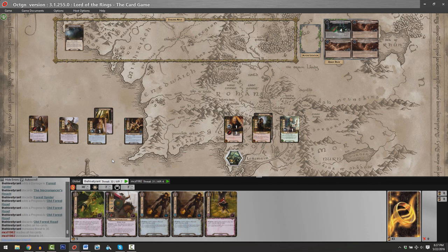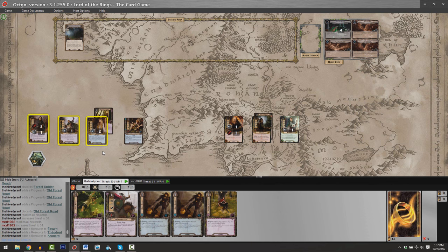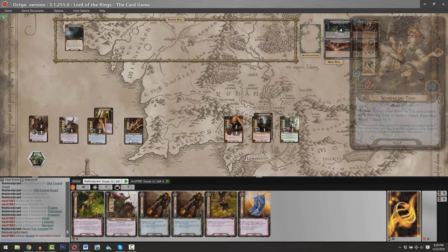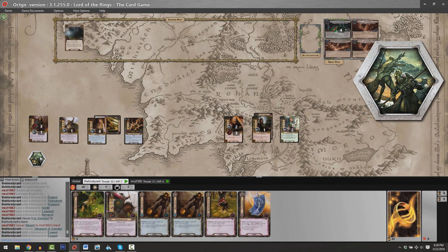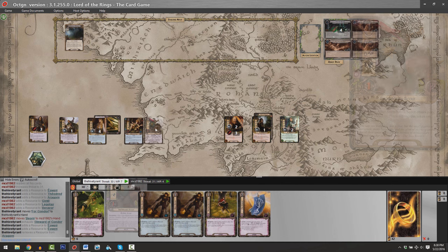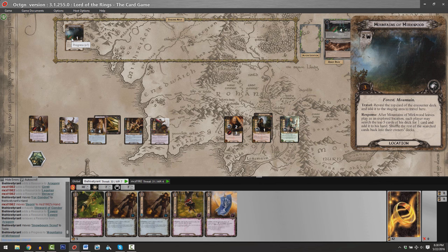During the refresh phase, the first player token switches — so now I am the first player. We move into game round two: one resource for every hero in play, Matthew and I each draw a card. I'll move into planning and use my Steward of Gondor to add two resources to Eowyn. I'm going to play a copy of Snowborn Scout. It has a response where when it enters play, I choose a location and put a progress token on it — I'll put a token on the Mountains of Mirkwood.